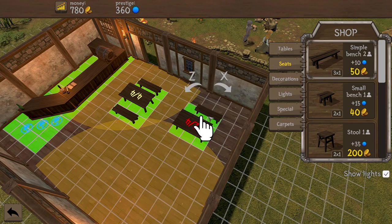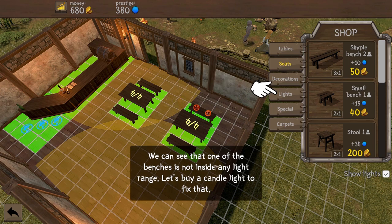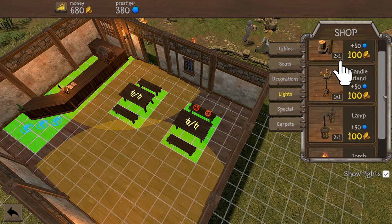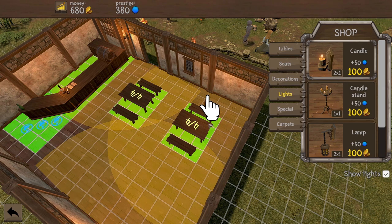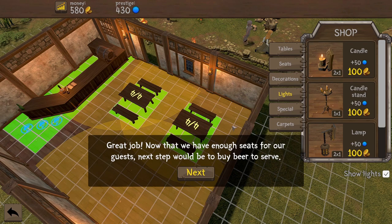We'll have a candle and drop it onto that wooden beam thing just there. That corner is now nice and lit up - wonderful stuff. Great job. Now that we have enough seats for our guests, next step would be to buy beer to serve. Some beer would be quite helpful. There is a barrel - I think we start with water. So go to the bar: we have some water in a barrel and we're charging people two gold for a lovely glass of water, even though there is a river not too far away where they could get water entirely for free.